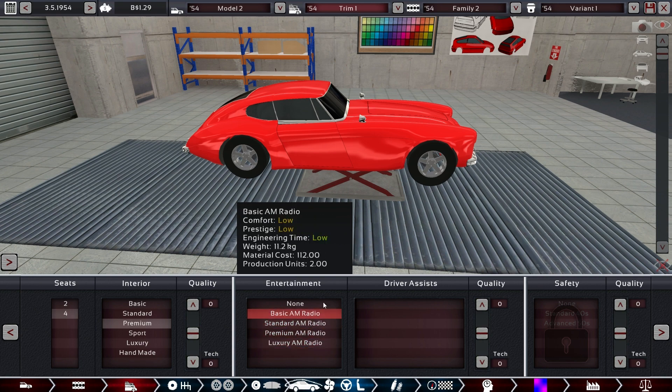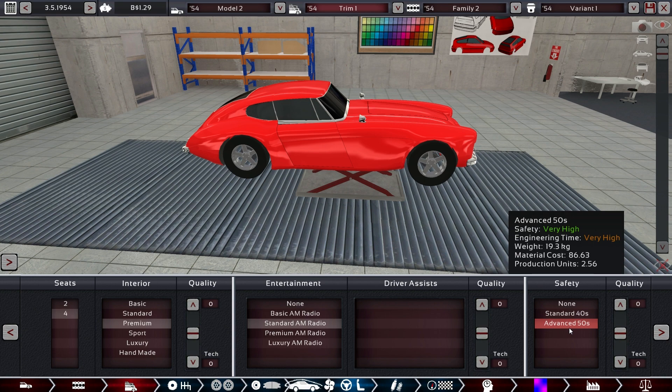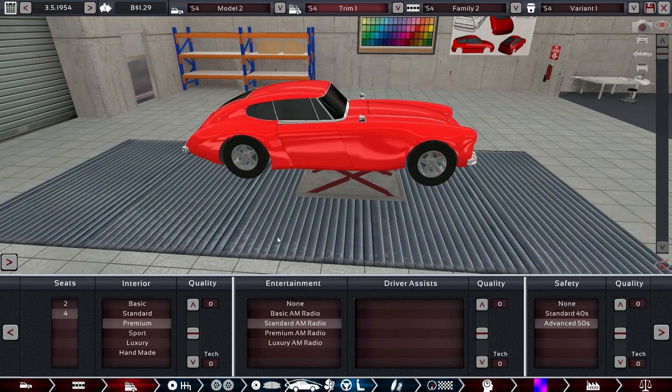Let's build a base standard version first. All AM radios means none of these selections has an inherent bonus apart from compared to none. We can go with premium standard interior, then advanced safety — if you have several trims and choose advanced safety for all of them, you only engineer it once. The standard one can be engineered at the same time without issue. Advanced safety for all trims. The cost difference is about 60 — not that much. Quite happy with this setup for a standard version.